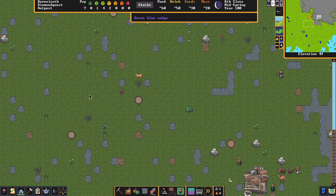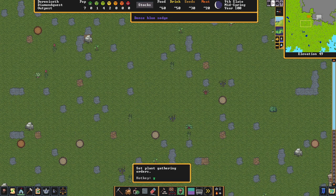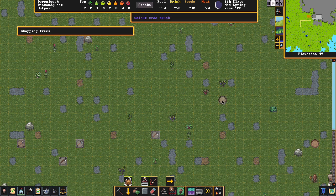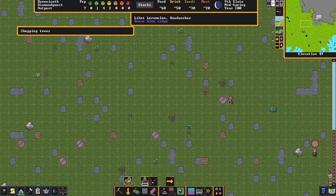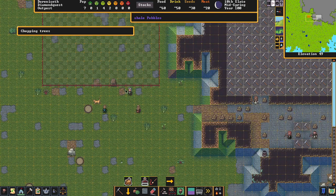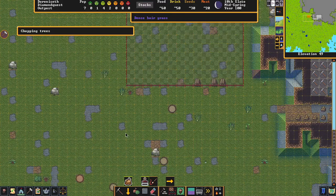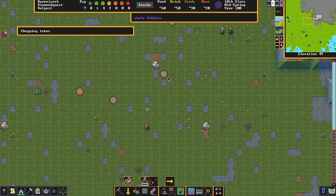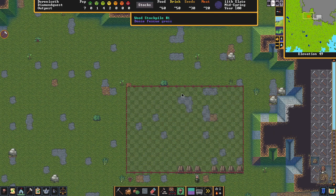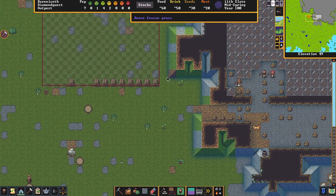Now we need to get some wood. Come down here and give the tree-chopping order — just highlight over the trees. The woodcutter will come out and start cutting, and others will go collect it and put it in the wood pile. You could leave the wood outside but I like to keep an eye on my wood supply this way.